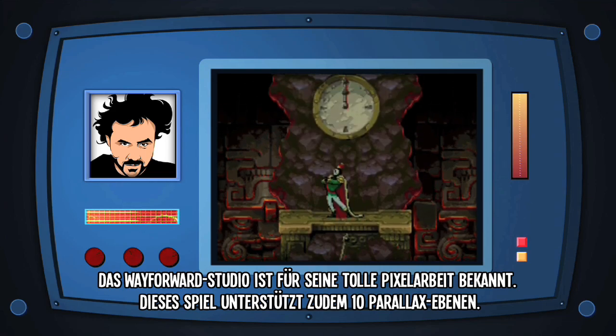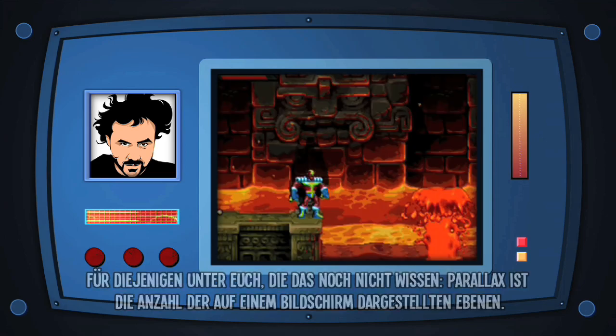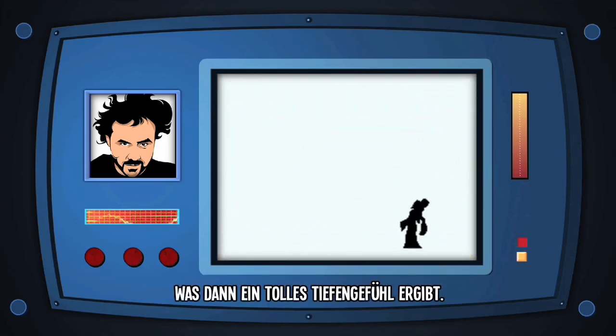This game also supports ten layers of parallax. For those of you who don't know, parallax is the amount of layers on the screen. The foreground will be a layer, the playfield will be a layer, and then back, back, back — all of those scroll at a different rate, so it creates this amazing illusion of depth.